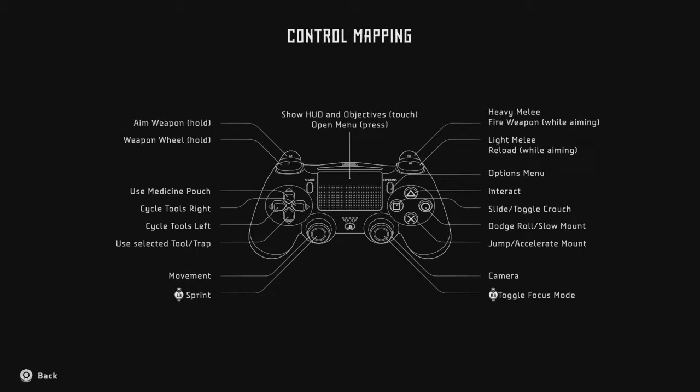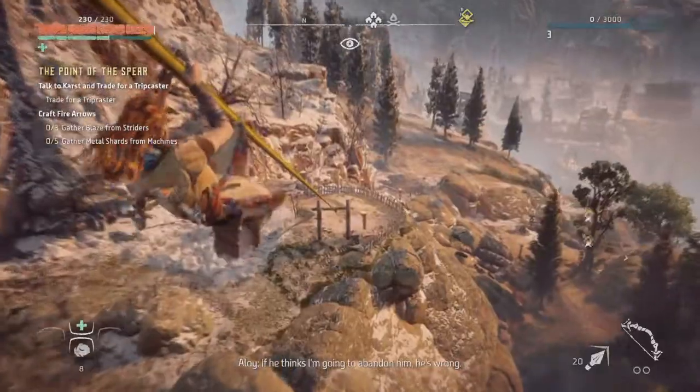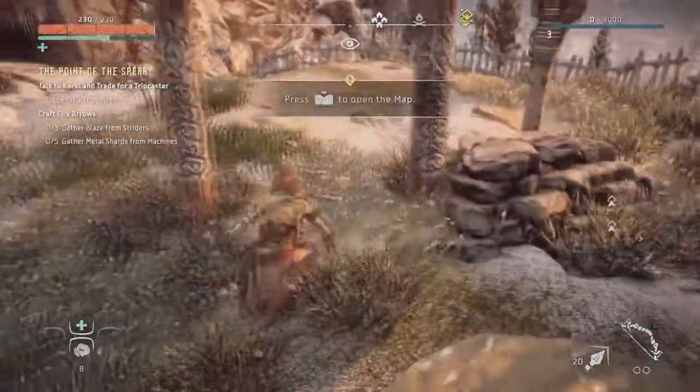You jump with the X button, press circle to dodge, and triangle is used to interact. R1 is used for melee attacks, and the left trigger and right trigger, L2 and R2, are used for aiming and firing your weapons. The directional pad is used to cycle through tools, make traps, and use your healing items. You move with the left stick, and aim with the right stick. R3 lets you use focus mode, which lets you access advanced hologram technology.